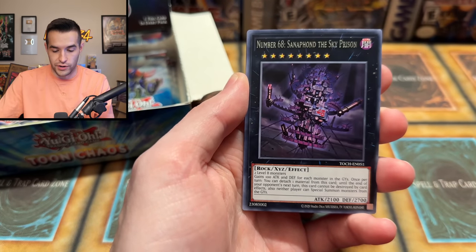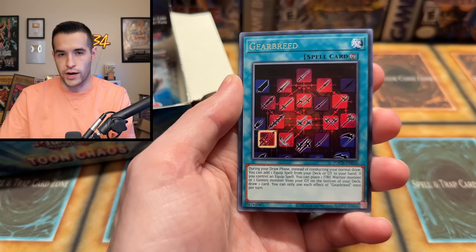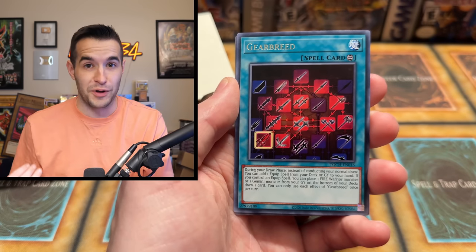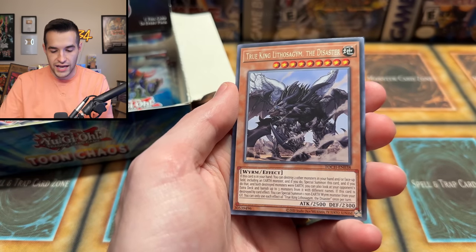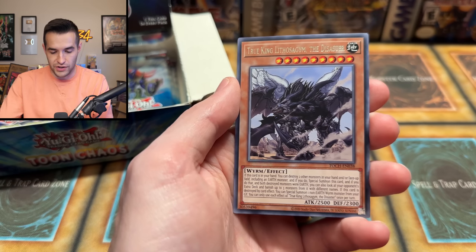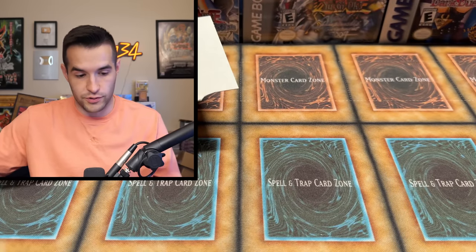Not a bad card — that was like a $1 rare out of Generation Force before this reprint. We're remembering all the way back to reprints before 2020. We have the True King — Lithosagem, the Disaster — I don't know that name. A Magician of Hope. I'm trying to figure out that name so I can say it, but it's just not happening.